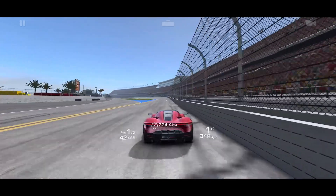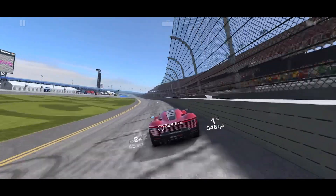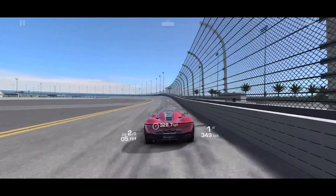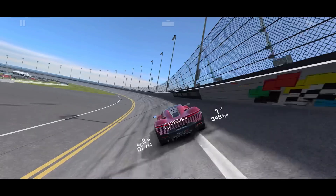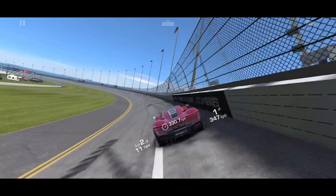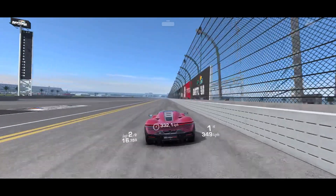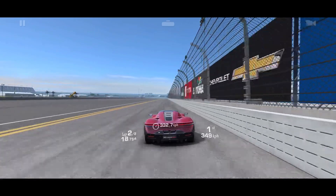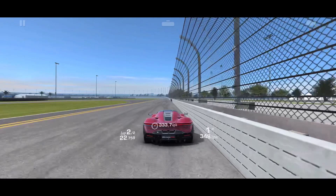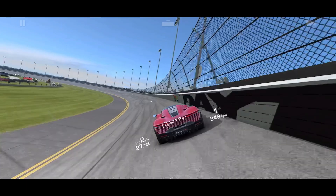You might have noticed a discrepancy between the upgrades I listed yesterday and what I listed today. It's the exact same upgrades, but I listed a different R dollar cost. That's because I forgot to include the cost of Stage 1 upgrades, which was an additional $690,300. So the R dollar cost I showed was just Stage 2 upgrades for the engine, tires, and wheels. I apologize for that. Today is definitely the correct starting number, and we'll see how far I can go with those upgrades.